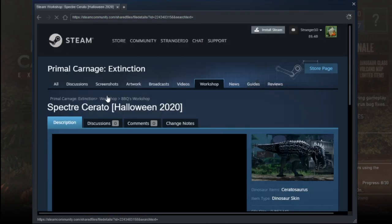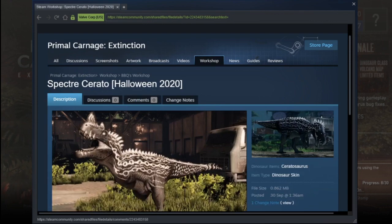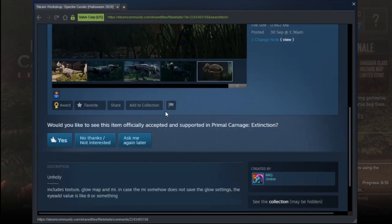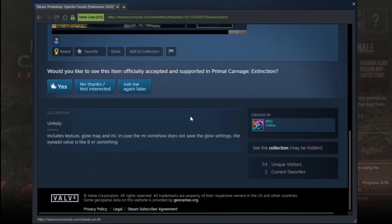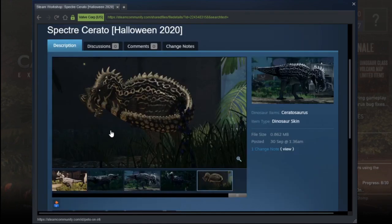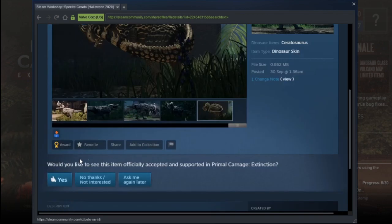Got some new stuff. So what's this — the Spectre Cerato? Oh, that's quite nice, got like the white glow to it. Who made this? Barbecue. Nice. Well, we don't have too many Cerato skins, so it wouldn't hurt to have another one, would it.